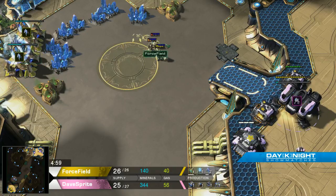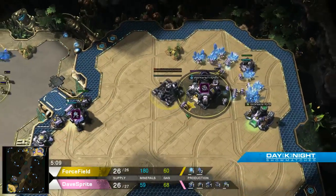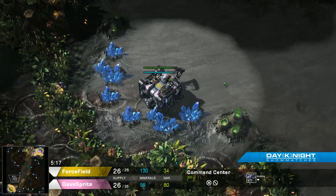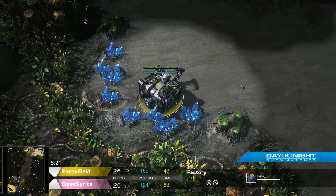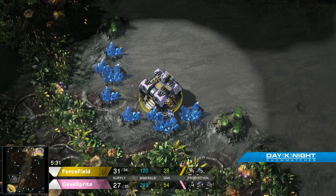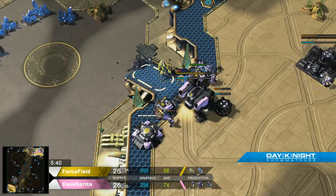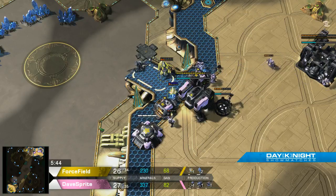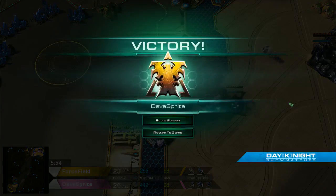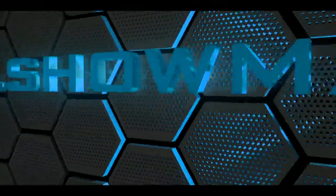I like what Dave Sprite is doing — he's going up to factory. The factory will enable him to get one or two widow mines, and those will basically shut this down because there's no way Protoss can detect them. Wait — where is this factory building? It's in the middle of the map! Gentlemen, this situation is very bad for the Protoss player. The decline of this probably kills him — in fact he's just dead. He didn't even get to make the widow mine. Dave Sprite takes the series 2-0.